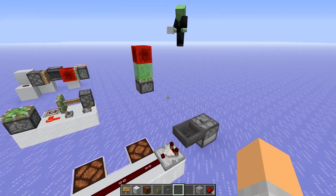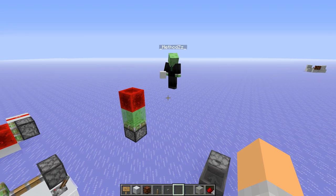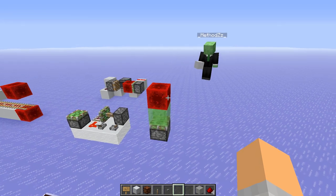I've actually done something similar to that in my singleplayer. That's what I use to power my melon and pumpkin farms — I've got a sapling that grows, and when it tries to grow, that's when the piston fires.